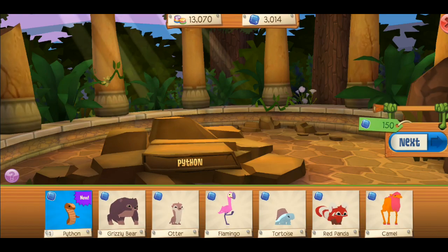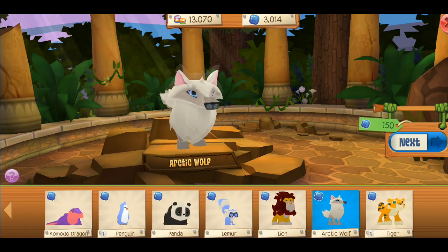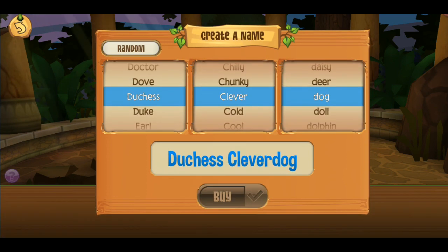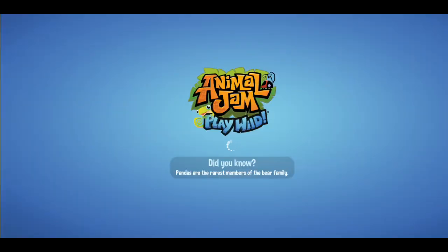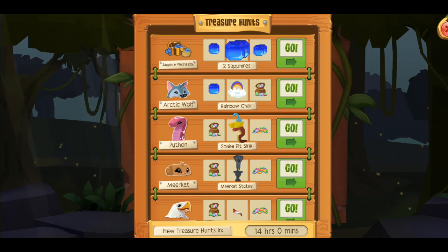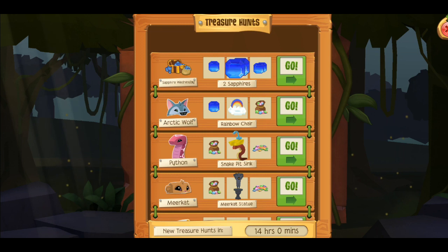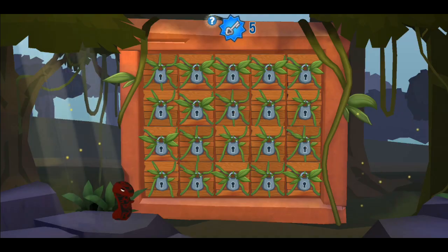For number two, we have treasure hunts. As soon as you get 150 sapphires, make sure to buy a new animal that you like. Today is Wednesday, which means Sapphire Wednesday — I have a chance to win so many sapphires. Make sure to log on every Wednesday especially, but if you log on every single day you can get a lot of sapphires. If you have all the animals, around four animals every single day have treasure hunts.